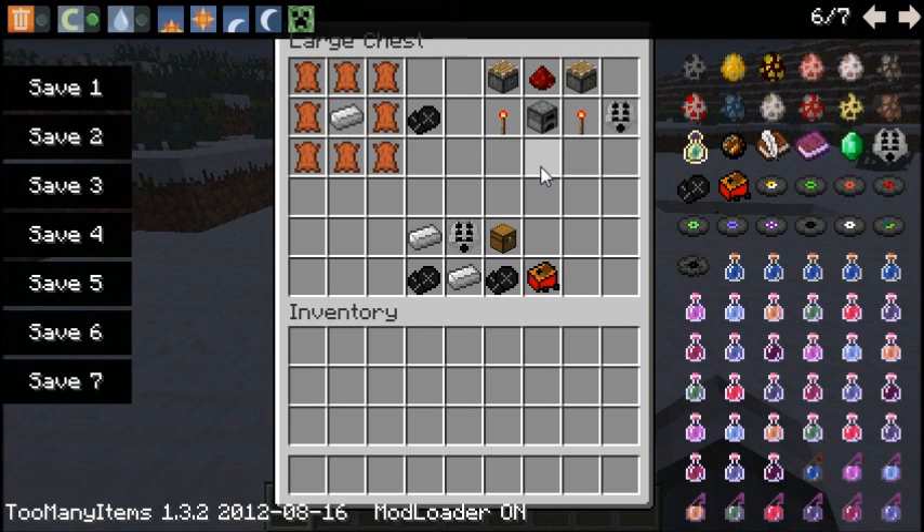And then to make the car, you take a chest, then an engine, 2 iron ingots, and 2 sets of wheels, and that will give you your car.